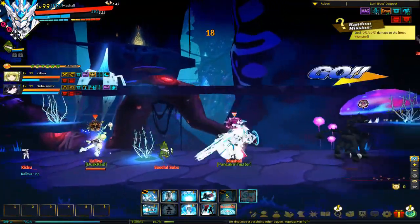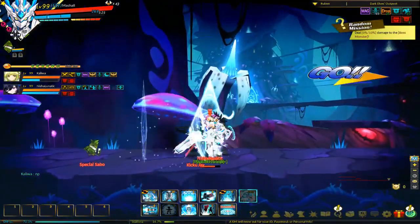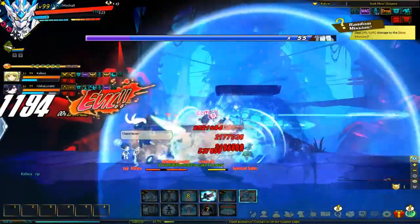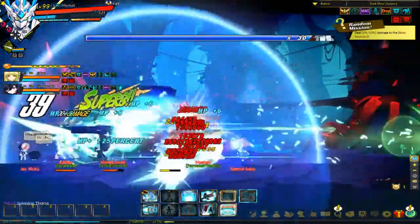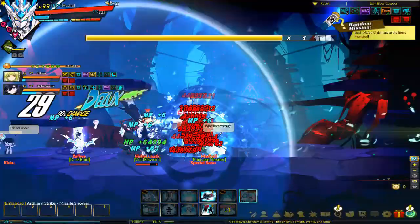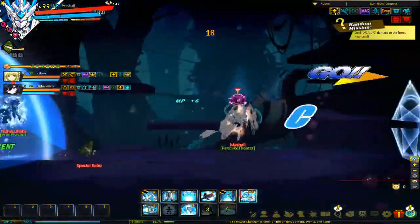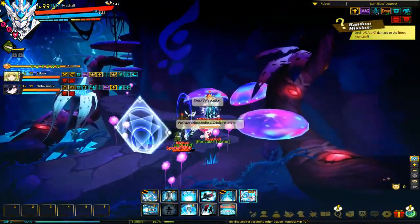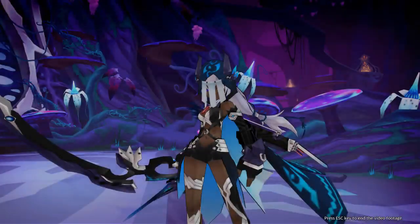Alright, let's go into the event details — it's a small event just to commemorate the new party system. When you clear two dungeons in a party or raid party of two or more members, you get a random elixir cube. One of the elixirs is a party EXP elixir, one is a drop rate elixir, and one is a combat power elixir. The combat power one is actually pretty nice.